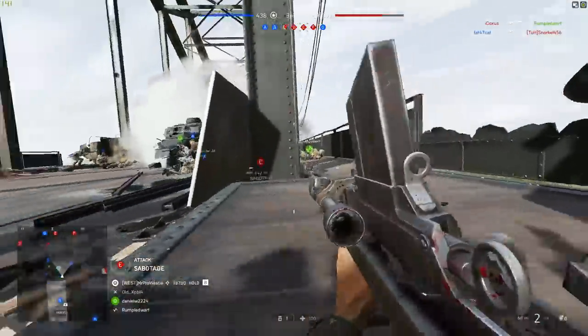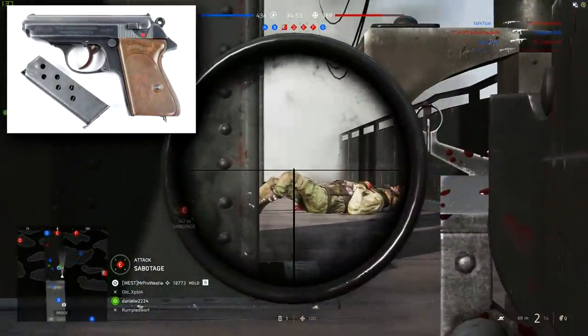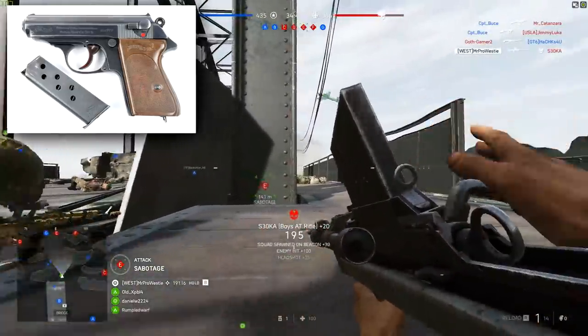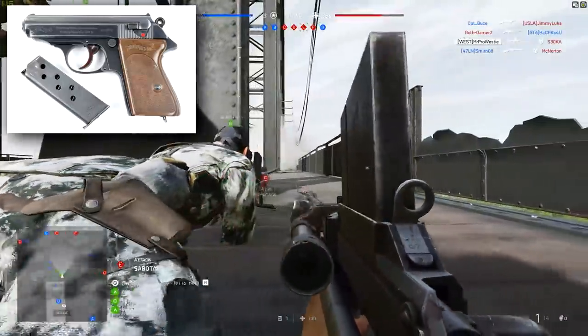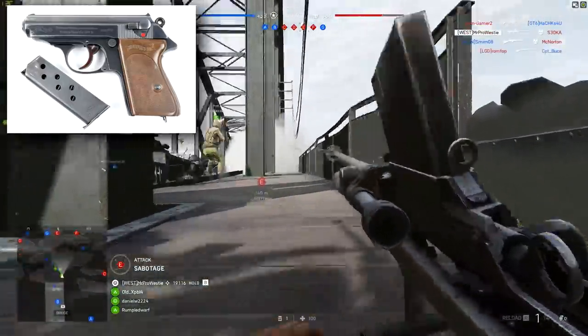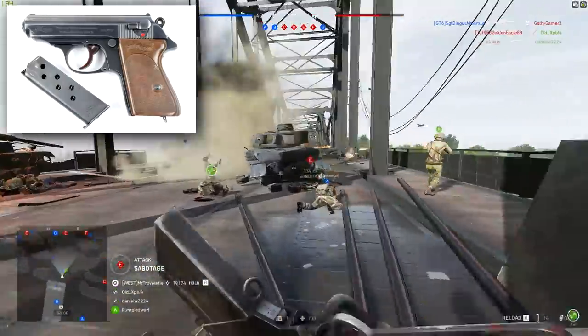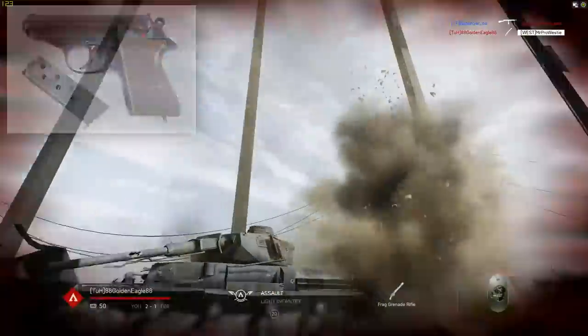Lastly on weapons, we have stats on the Walther PPK pistol — James Bond's signature handgun. Rate of fire will be 499 rounds per minute, bullet velocity will be 250 meters per second, magazine capacity will be 8, and reload times will sit at 1.66 seconds for a tactical reload and 2.2 seconds for a full reload.